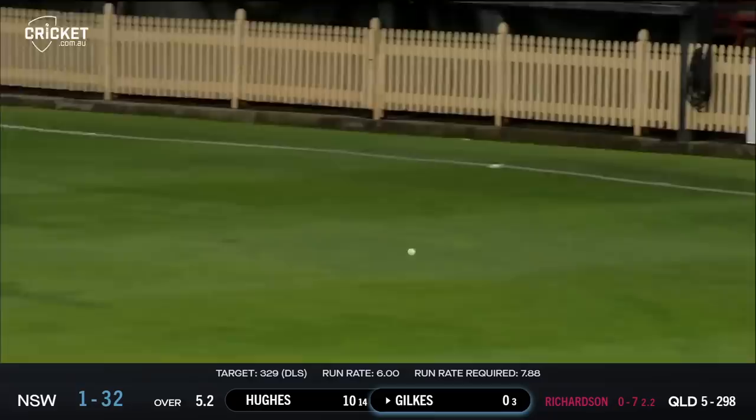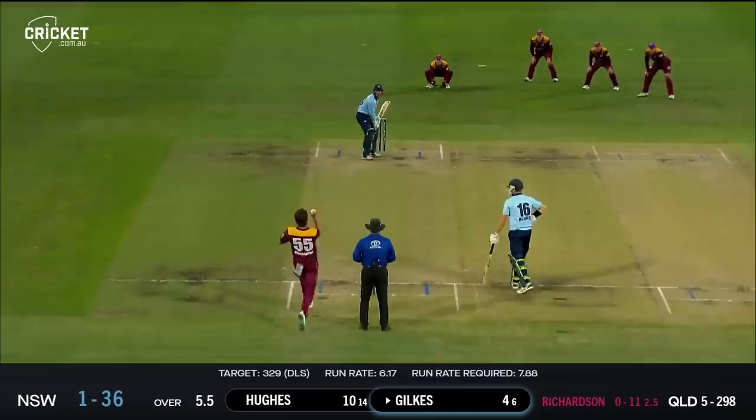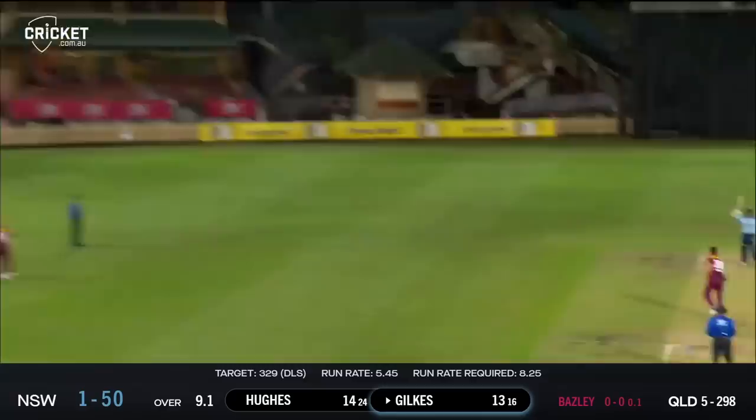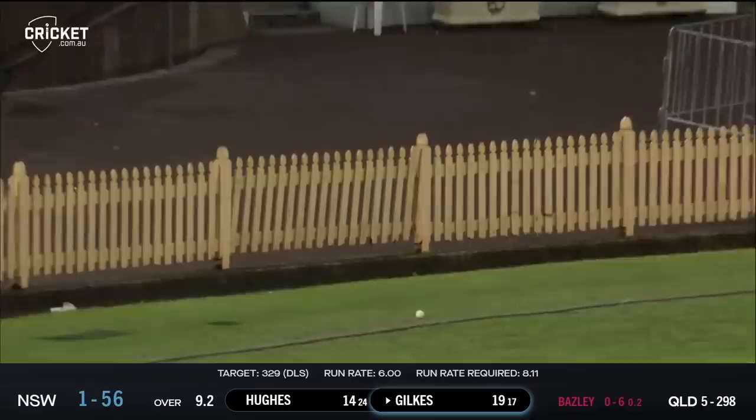Beats the man at short mid wicket — the race is on, and he makes up the ground beautifully but he can't stop it. Chilkes has a go this time and beats the man at mid off for four more. Finds the gap and you get value for money at North Sydney. In the air and through the gap — that's beautifully timed. Flicked away and over the top.